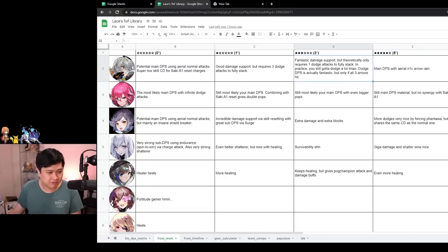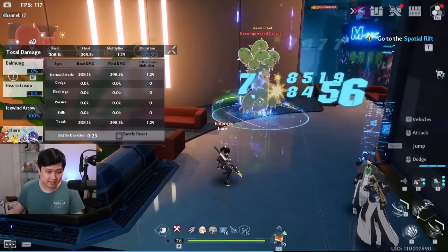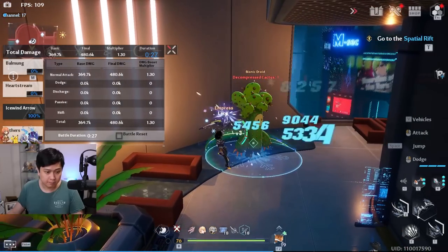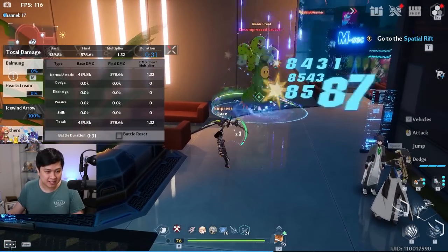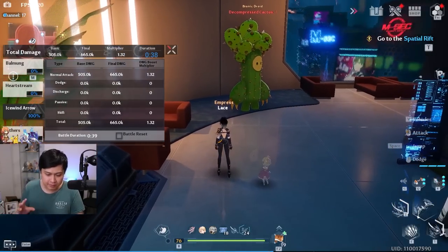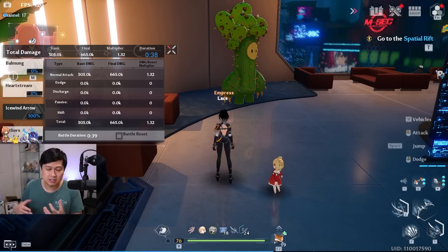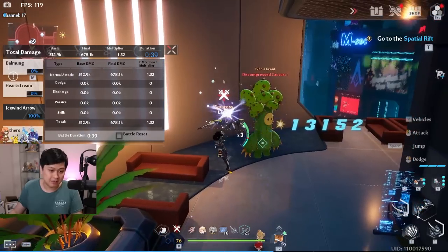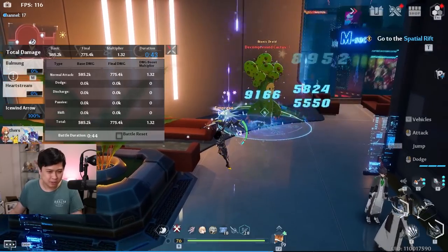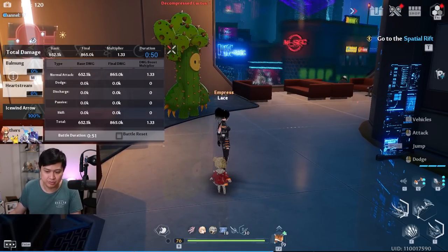At three stars Tsubasa gets one dodge for three arrows, though in practice it often requires more dodges. The dodge DPS is still fantastic but only if all three arrows hit. At three stars the Tsubasa dodge attack is as strong as the Frigg Huma dodge attack. The most drastic change is at five stars where the aerial N1C arrow rain gets the most DPS gain - the duration of that arrow rain actually doubles, therefore technically doubling the DPS.